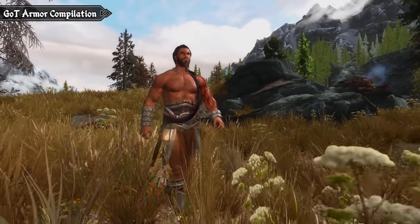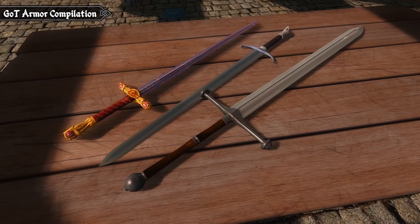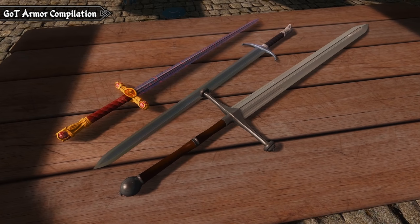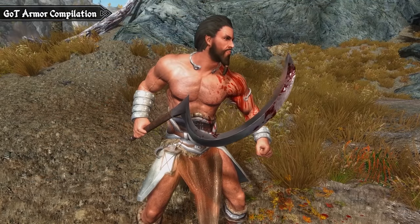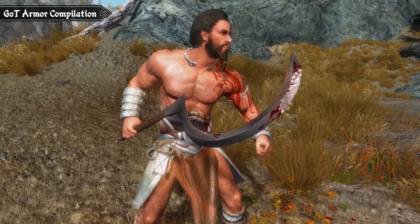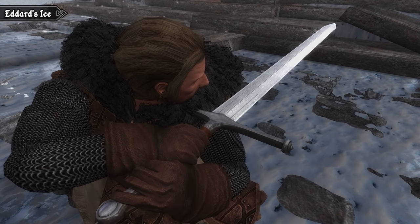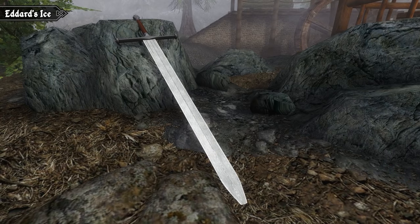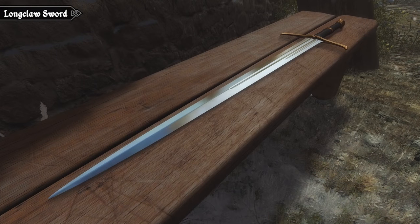The only thing left is the weapons. The mod only adds a few of the more recognisable weapons from the show and books. These include the Valyrian steel swords — Ice, Longclaw and Oathkeeper — as well as the curved sword used by the Dothraki warriors. We like the Dothraki weapon, but the Valyrian steel swords seem to be lacking that extra special edge. If you're thinking the same, then the best thing to do is install a separate mod for each weapon. You can find some fantastic Ice and Longclaw swords on the Nexus that come with high quality models and textures that really help them stand out.